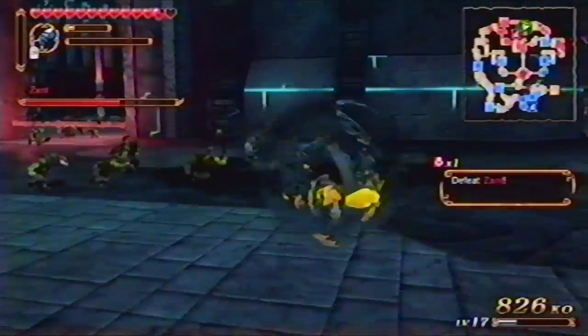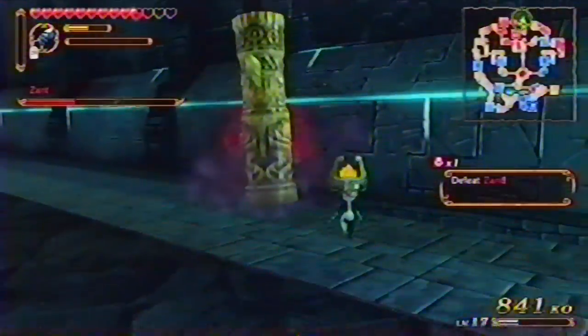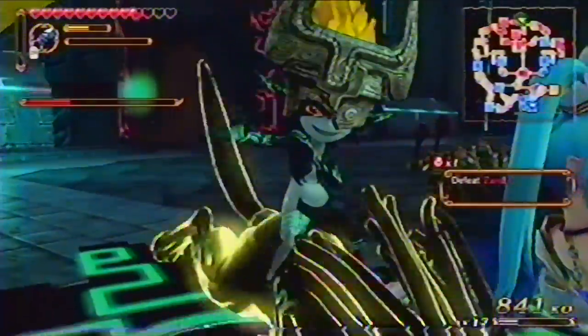Zant, the chicken king, uses a lot of wild and surprising attacks. Watch for when he accidentally performs useless moves that cause him to stumble, then slap him silly while he's stunned.